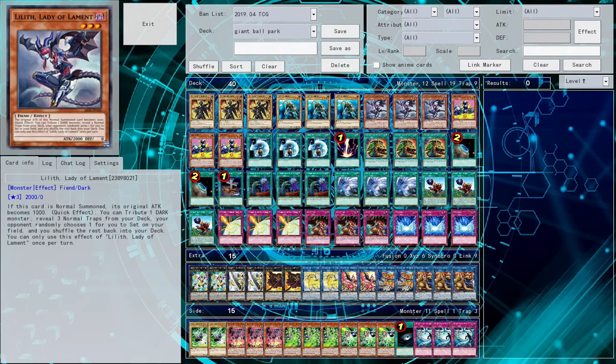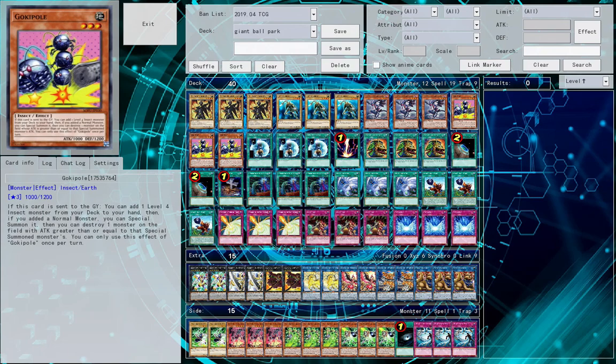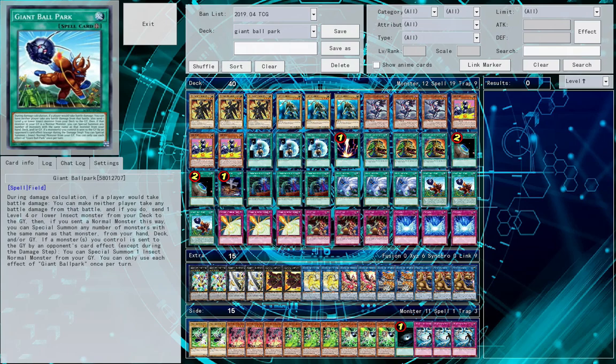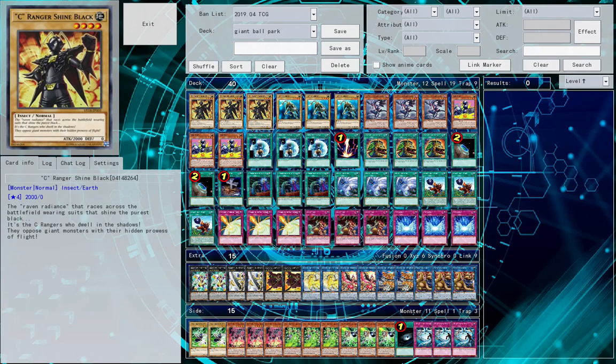Lilith is here to tribute itself to search our Metaverse, Trap Trick, or Storming Mirror Force. Gokipole is really the best card in this deck. If it's sent to the graveyard, you can add a level 4 or lower insect monster from your deck to your hand, and if it's a normal monster, you can special summon it and destroy one monster on the field with higher or equal attack. The general combo during your opponent's turn: they attack, you use Giant Ballpark to stop it, send Gokipole. Gokipole adds Insect Knight or Sea Ranger Shine Black — usually Sea Ranger because it's the bigger body — then you special summon it and pop something threatening on the field.